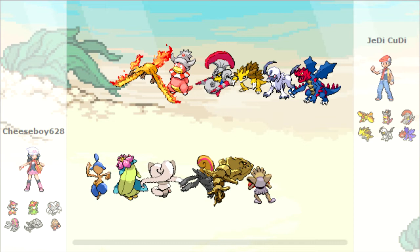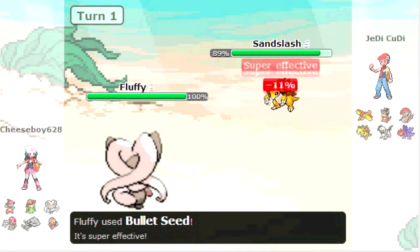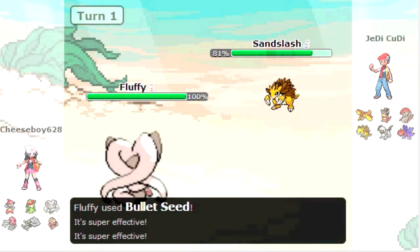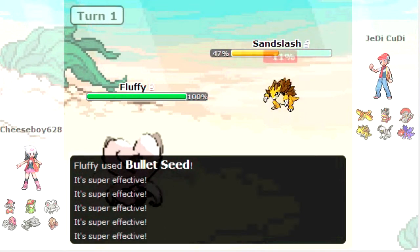Escavalier and Absol are strong but they're slow, so I'm not really too worried about them. Same for Dreddigon. So let's see how this battle goes. I start out with my Cinccino as he brings in Sandslash — it's pretty obvious that I have Bullet Seed, but it's kind of risky for him to bring in Moltres as I would have Rock Blast as well.